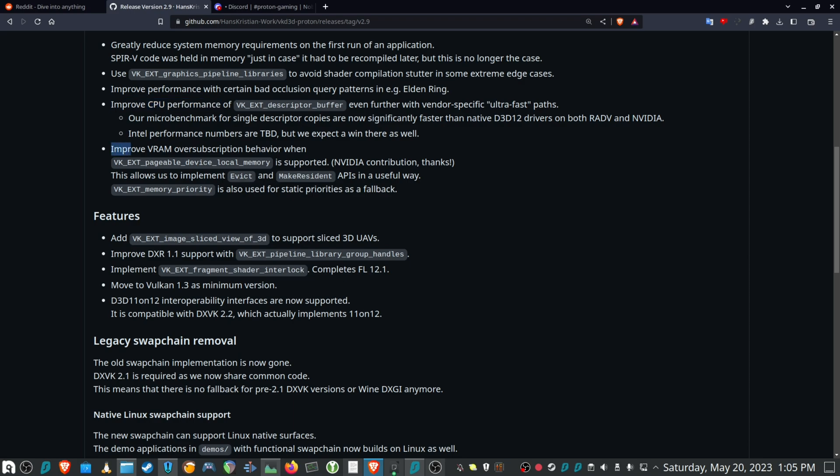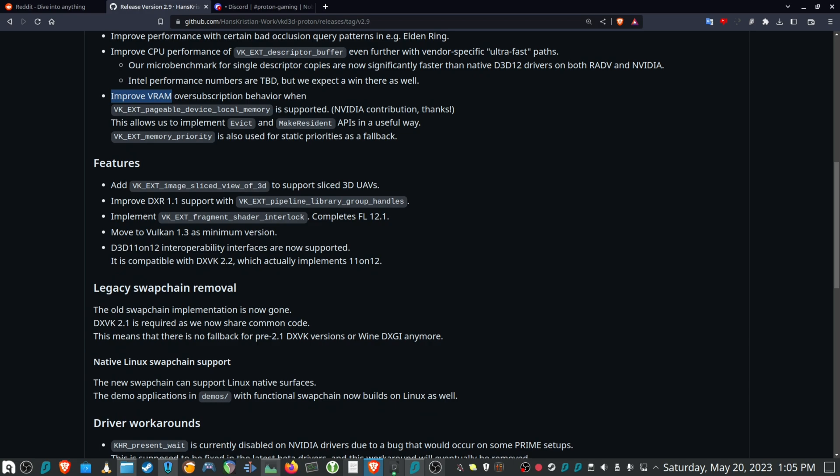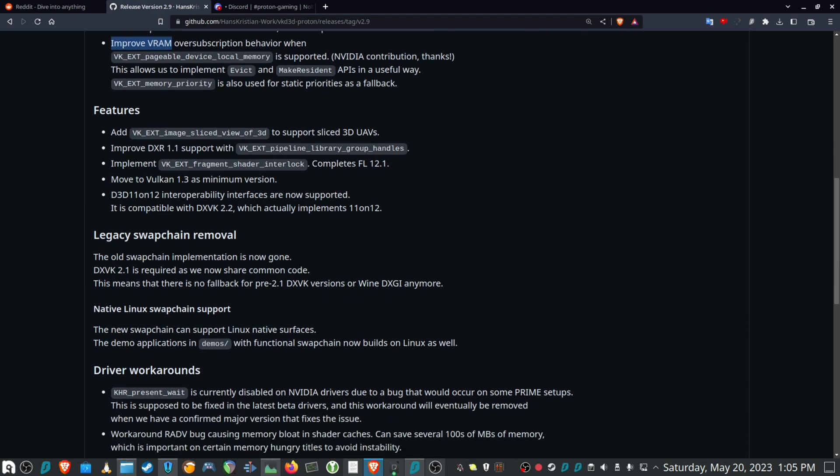Improving performance with certain bad occlusion queries like in Elden Ring, improved CPU performance for single descriptor copies, and improved VRAM oversubscription behavior for supported extensions. Also improved DXR 1.1 support and the move to Vulkan 1.3 as minimum version is listed.